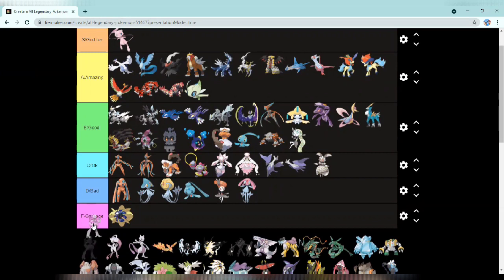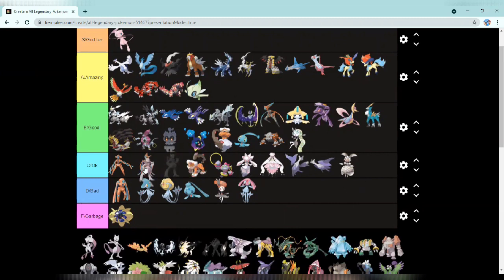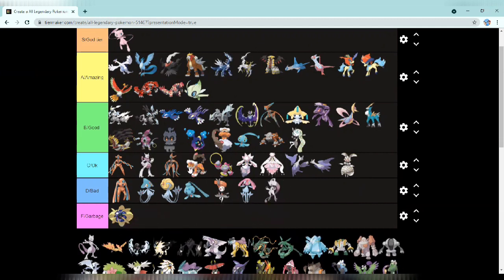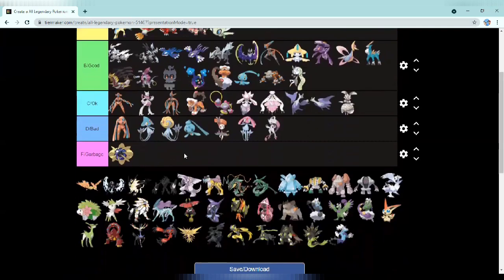Next up we have Mega Mewtwo X going in okay, and Mega Mewtwo Y going in bad — X looks better in my opinion but both look bad still. Then regular Mewtwo is going at the top of amazing — really close to god tier but not there yet in my opinion.